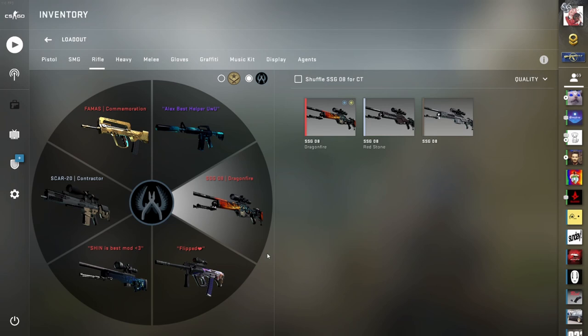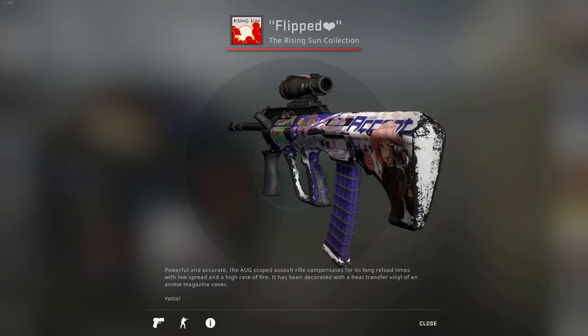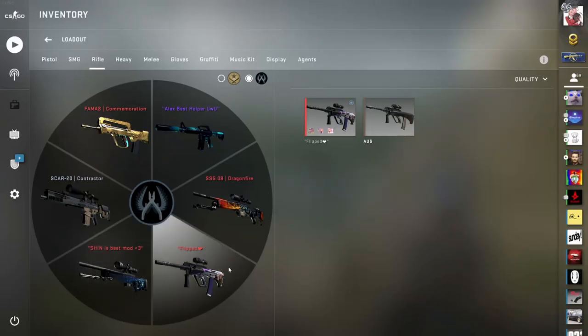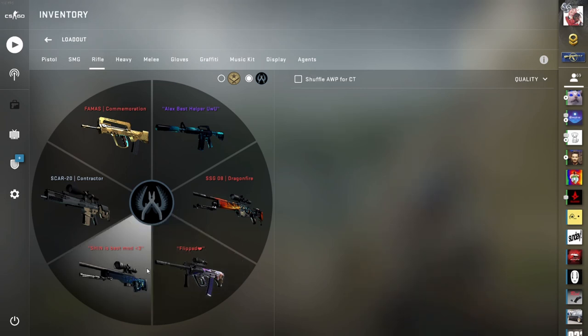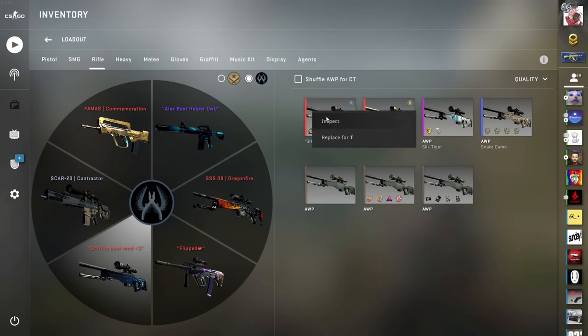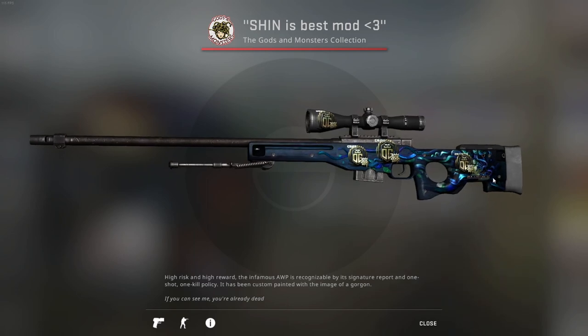For the SSG I have a Dragon Fire — nothing too special, just a Dragon Fire, minimal wear, field tested. I don't really play SSG too often so I just have that. For the AUG I have an Akihabara Accept — very iconic, very old skin from the Rising Sun collection, very expensive. It's well-worn but yeah, that's the AUG. Now for the creme de la creme of my inventory: the AWP section.